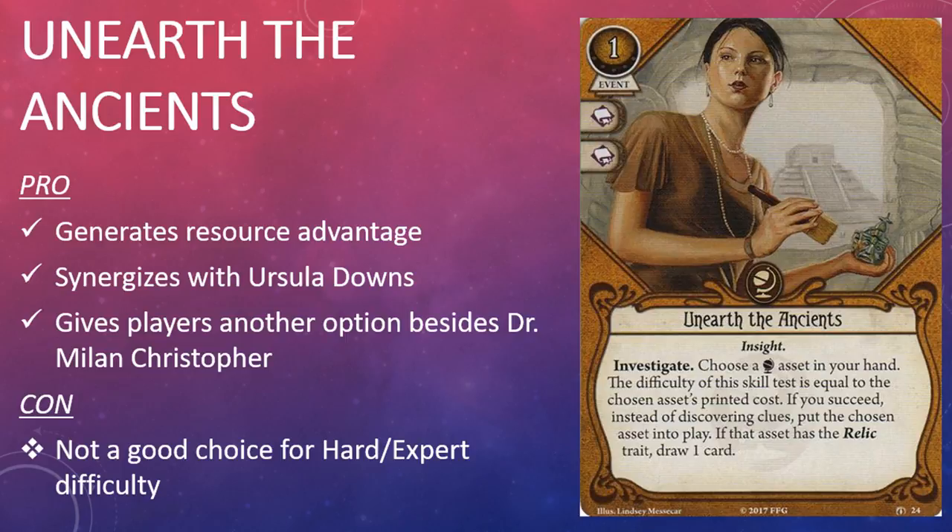The only knock on this card is that it requires a skill test. I've been a little hesitant to pull the trigger on playing Unearth the Ancients because of that, but I think I just need a little bit more time to get comfortable with it. If I don't play it, it still has the two Intellect skill icons, which is great. Unfortunately, the skill test requirement means this card is probably not very good on Hard or Expert difficulty, but that is a relatively minor quibble with an otherwise great card.